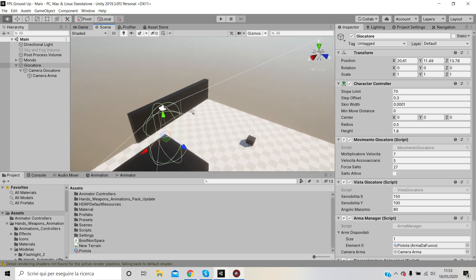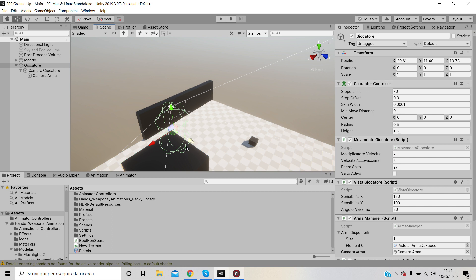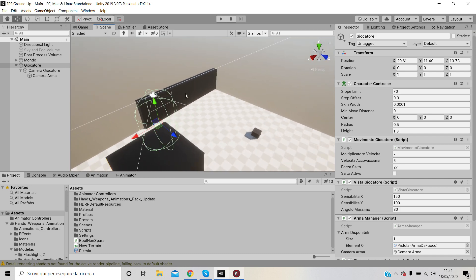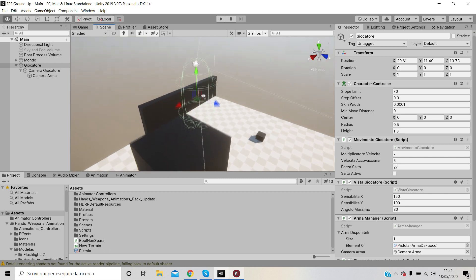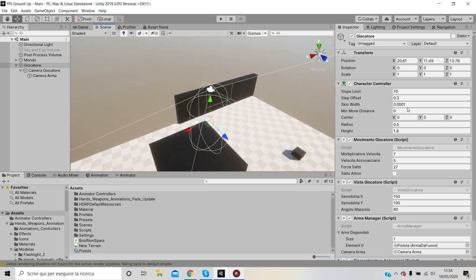With the Character Controller you don't have to deal with FixedUpdate, Rigidbody.velocity, or Transform.position issues. You just feed it a movement vector and if you bump into walls the collider uses the skin width to let you slide along that wall without jittering. The skin width should normally be about 10% of the radius per Unity documentation, but I'm using a smaller value because of my crouching script — without it I get jittering, which is the opposite of the usual case.